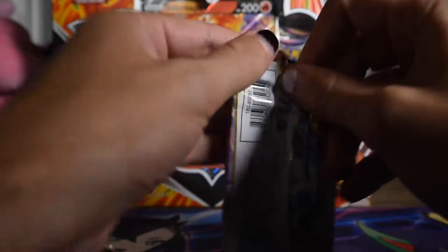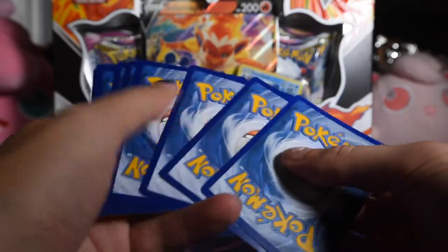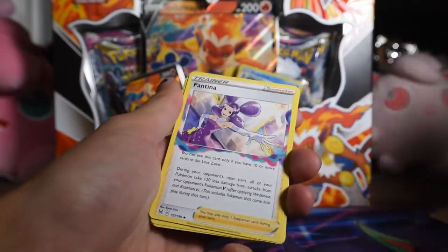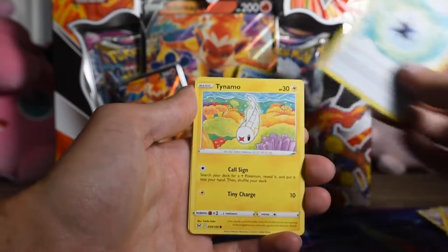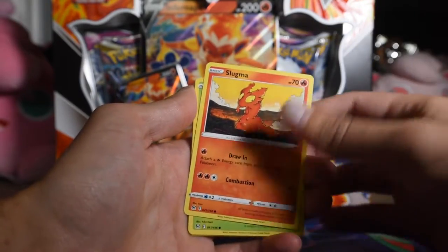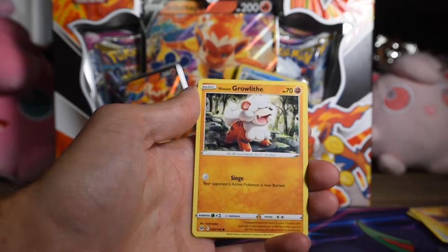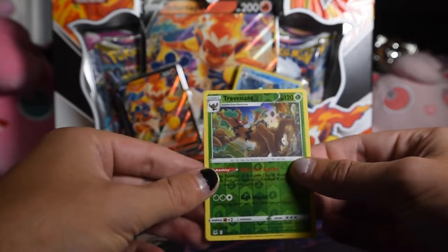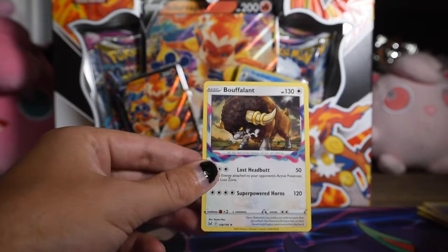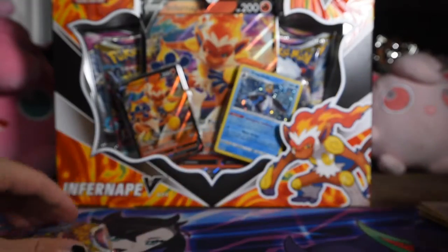Next pack. I'm liking the set so far, I like the art. I've had good luck, which always helps. Fantina — I believe that's how you say it. Machoke, Gift Energy, Tainamo, Slugma, Seedot, Yukimori — very cute, I don't think I've gotten that one yet. Hisuian Growlithe, Oddish — I love Oddish, great Pokemon. Trevenant as a rare reverse. That's a rare reverse right there.